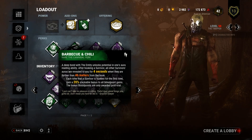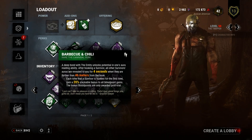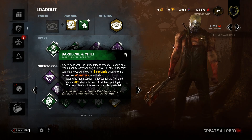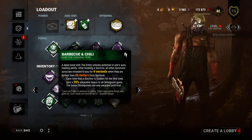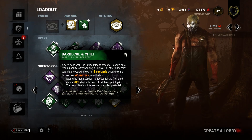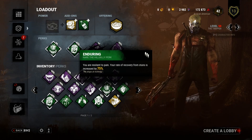If you don't know what BBQ and Chili does: after you hook a survivor, 46 meters out from the hook, you will reveal the aura of other survivors — even if they're hiding behind generators or inside a locker. For each survivor I hook, I gain one stack up to four stacks, and I gain 20% bonus bloodpoints. Also running Enduring, so I can swing through pallets — pretty much the same build as my previous video.